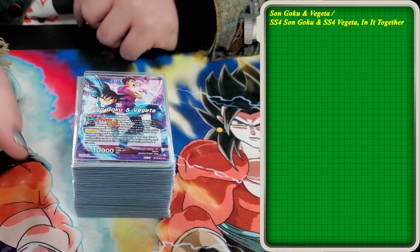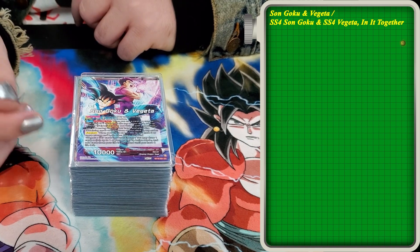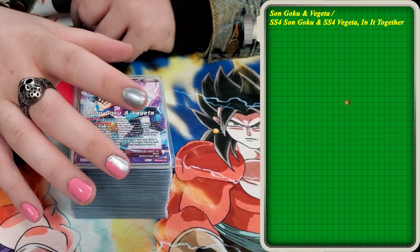Auto: when you combo with something, top three — add a Red Saiyan or a Unison with a specified cost. Really, really solid. Plays into the Z energy and also the cards that you're comboing off your field.